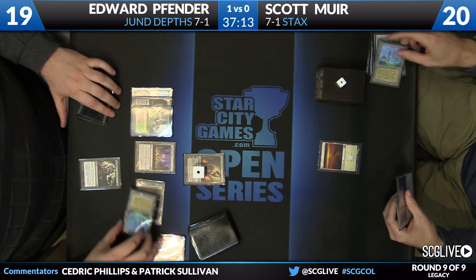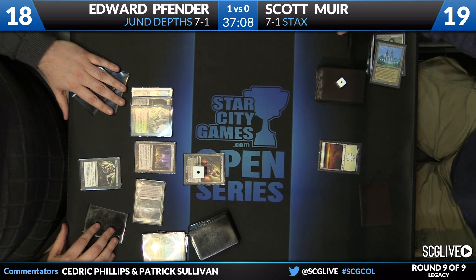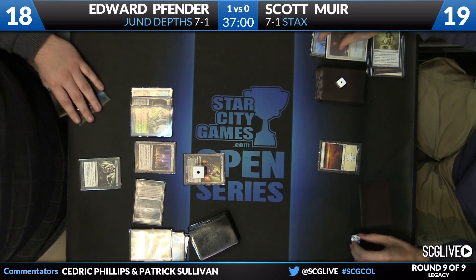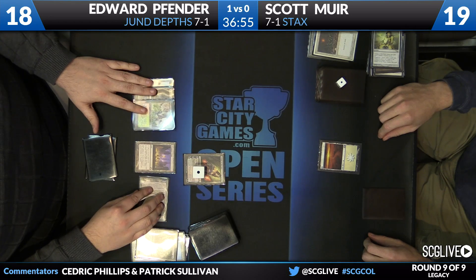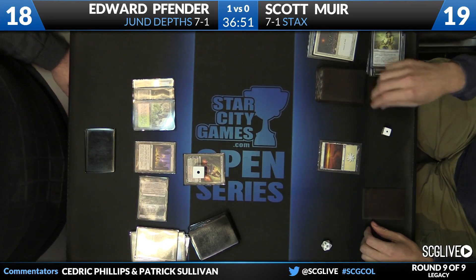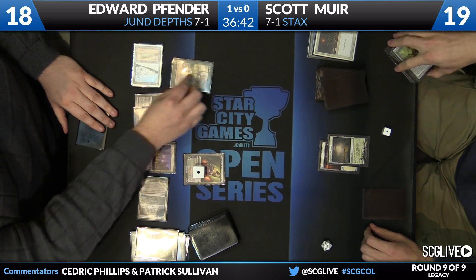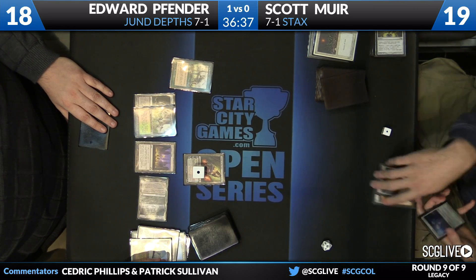Edward is going to eradicate any memory of Scott participating — he'll cause Scott to lose every card in his hand and every land. That's the combo with Liliana: your opponent draws a card every turn, some percentage will be a spell, and you get to plus Liliana. There's a Crop Rotation — I think we're going for a 20/20, and Scott is going to concede the game. Edward Fender finishes 8-1 and moves on to the elimination rounds with Jund Depths. If you like Life from the Loam, friends, you get to watch that later tonight. Legacy metagames adapt slowly because of card availability issues.